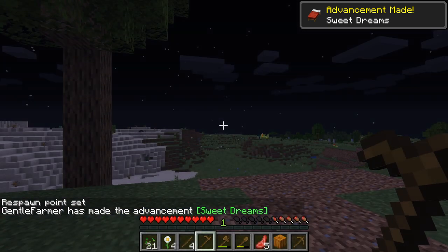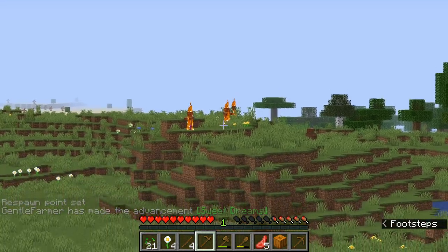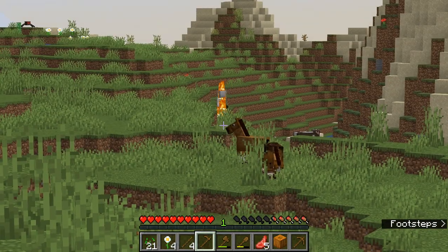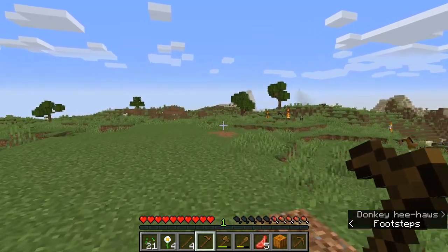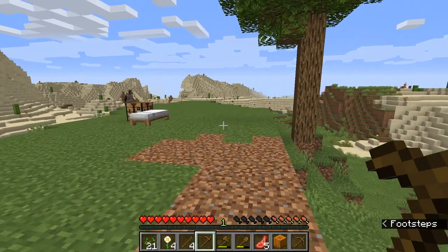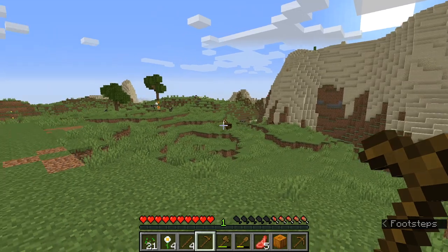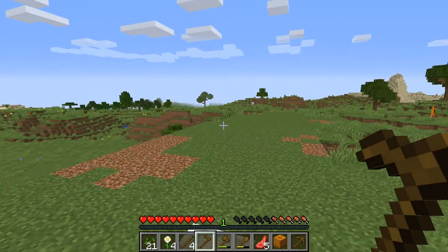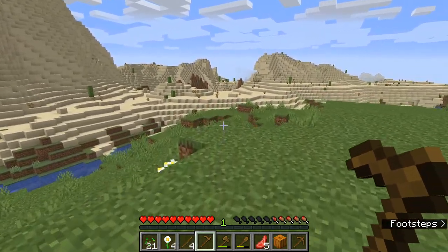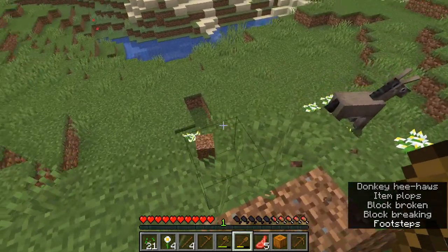It's daytime! The zombies — anything that's undead basically, so zombies and skeletons — will catch on fire in daylight. Now the creepers are still around; the creepers will survive, as will the spiders. But the spiders will actually be neutral during the day — they will not try to attack us unless we attack them. If we attack them, they will become hostile.